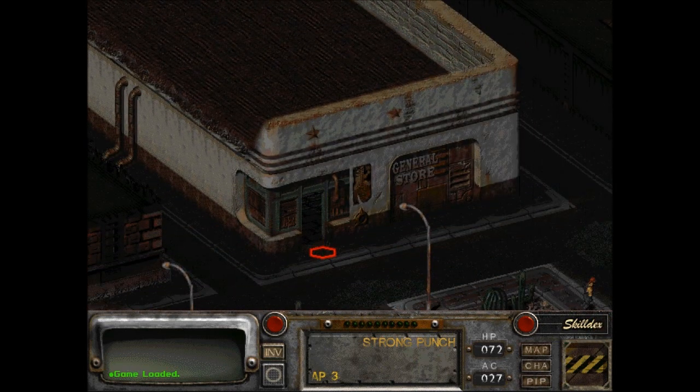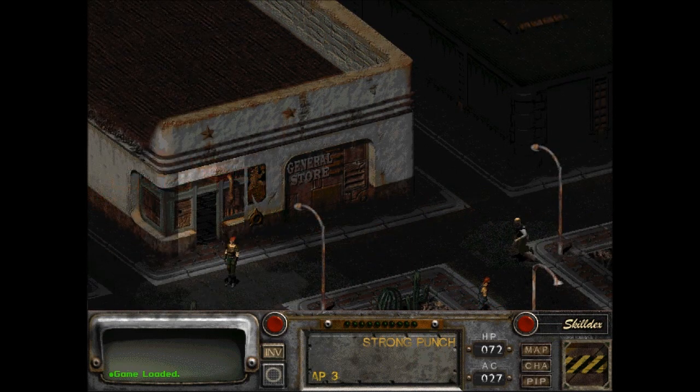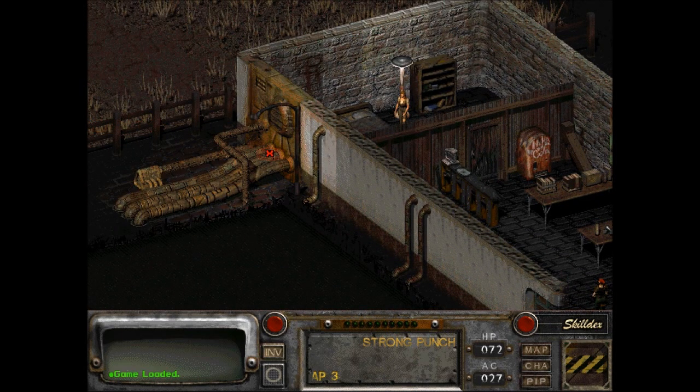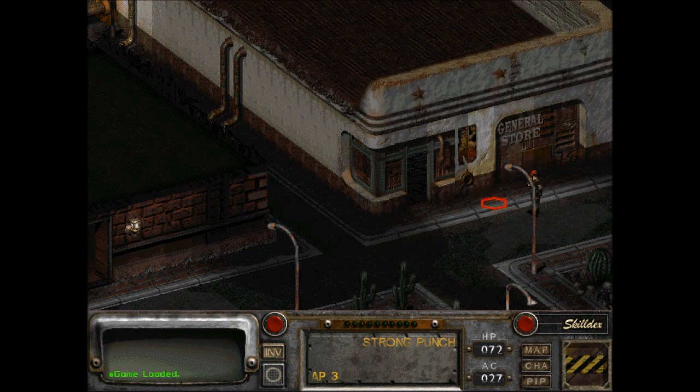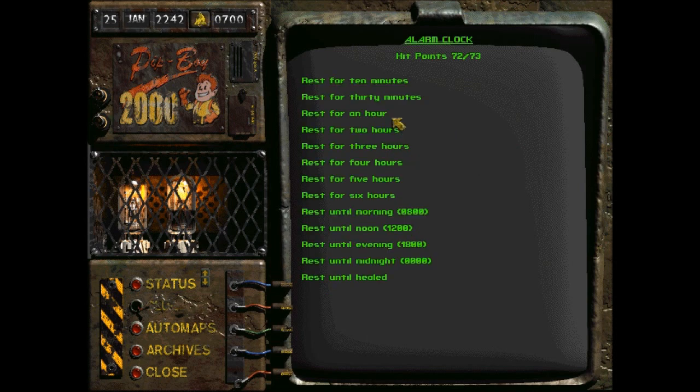Okay, I just remembered there was an outhouse or something like that with a ladder down. What time is it right now? Night again. I might just wait around. Let's wait outside the general store. I do really need ammo for this gun — my Desert Eagle .44. So, rest until morning.